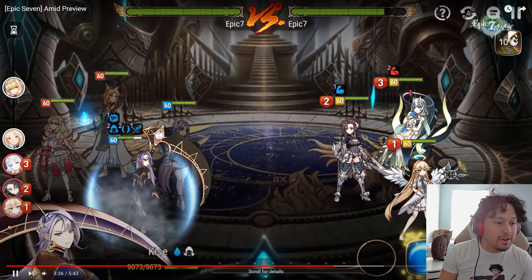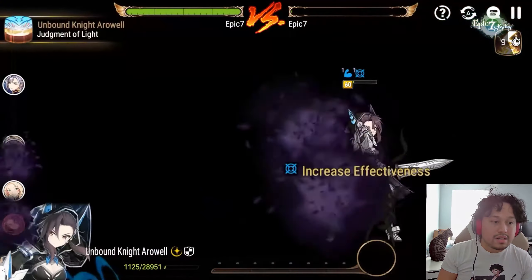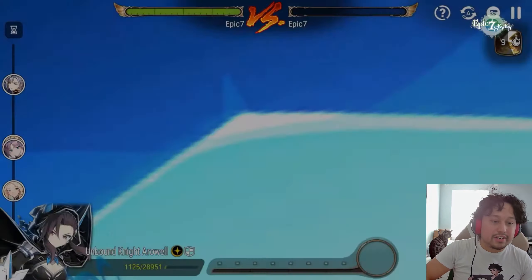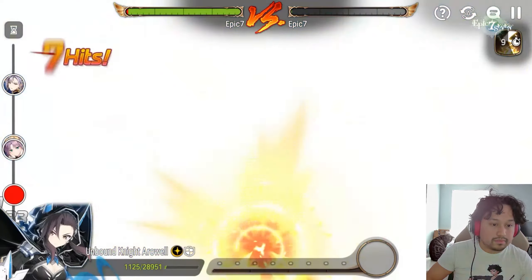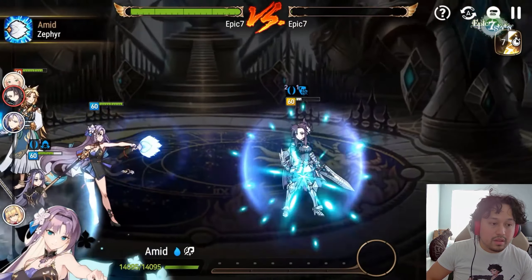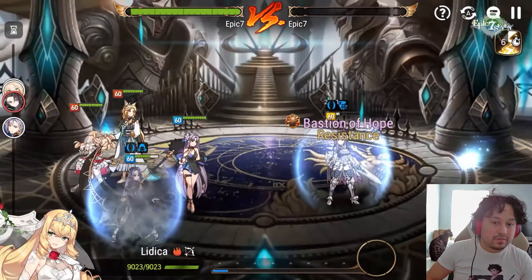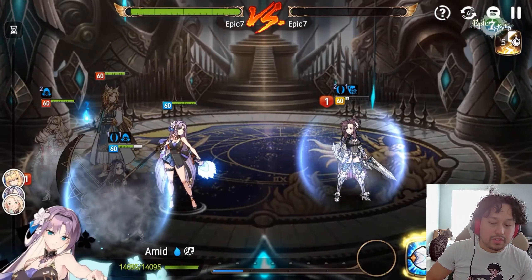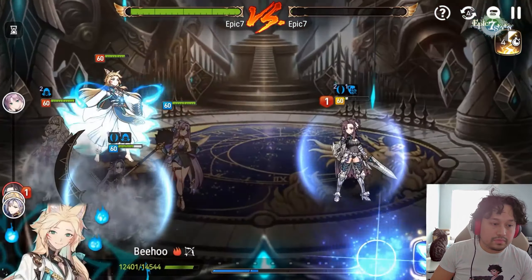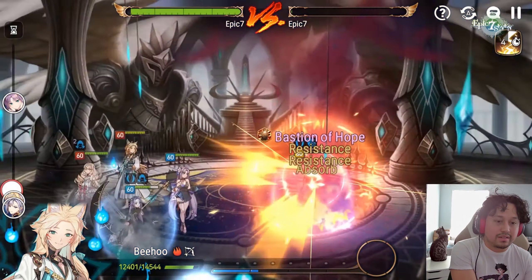Does she get another turn off that? The chance to increase crit damage actually seems pretty good. I like her artifact on her. She doesn't look like she heals at all, which is funny for a soul weaver. It's important to know one's purpose. I still love Behoo's animations.